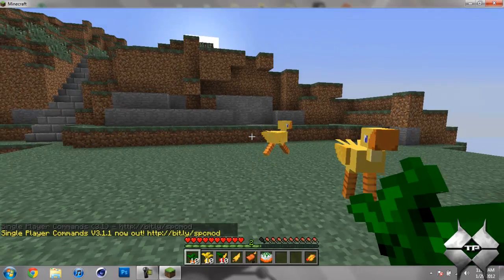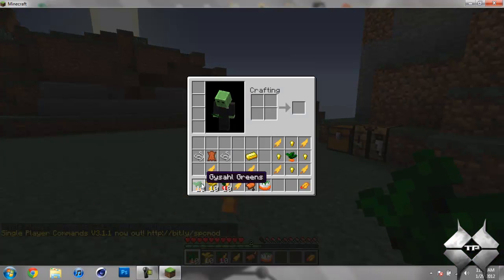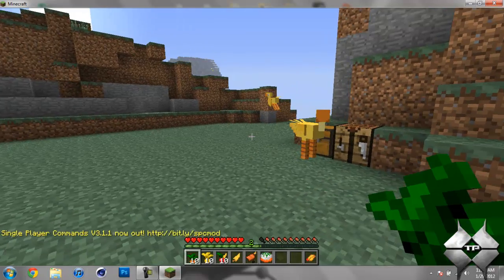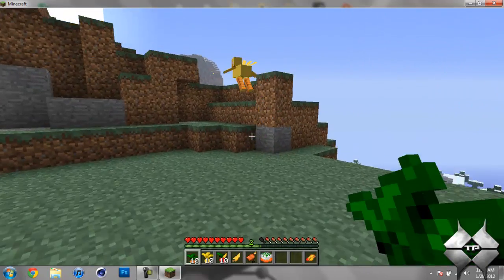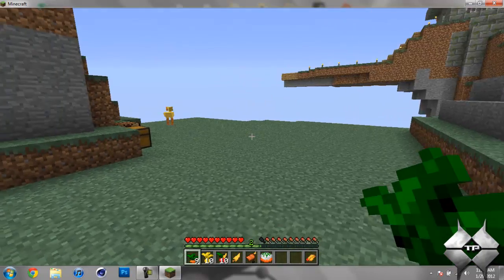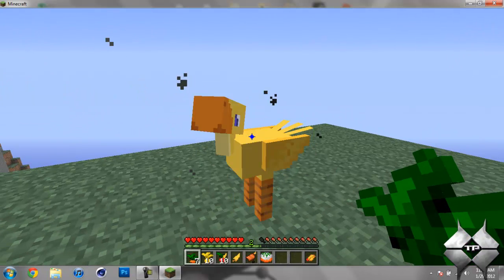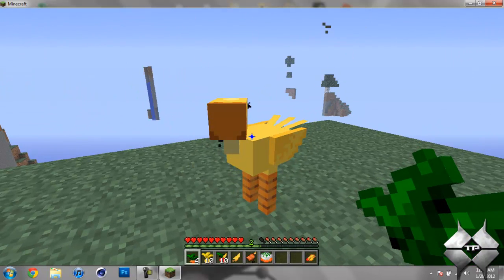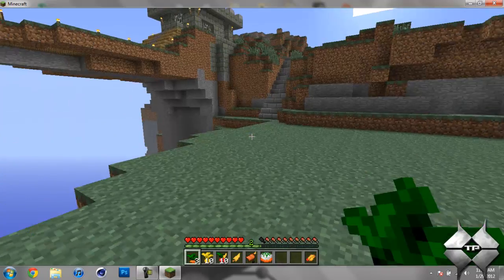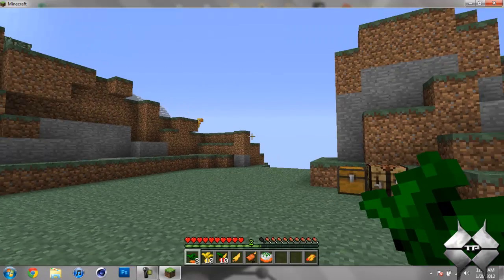Okay, so you can see I have two Chocoboos right in front of me. And to tame them, what you use is Gysahl Greens — I believe that's how you pronounce it. So let me go ahead and tame this guy before he runs away. Okay, there we go, I only took one for that guy. Let's go over here and tame this one. It took quite a few for them. And as you can hear, they do make their own custom noises.